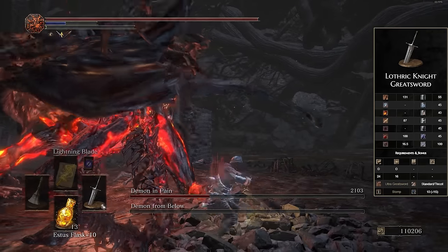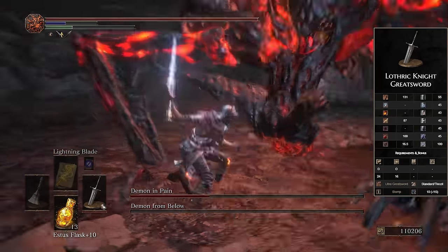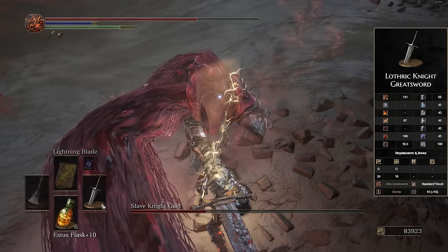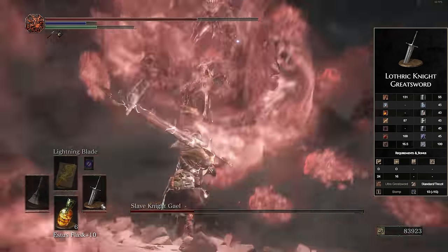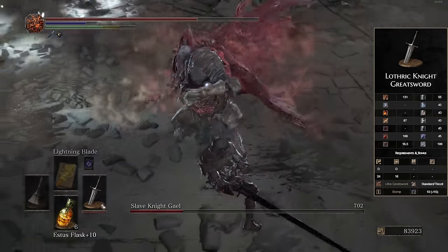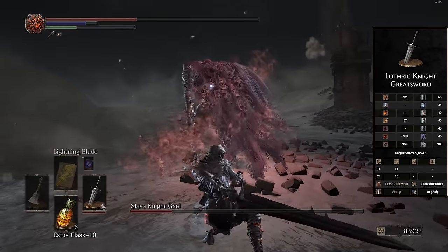This weapon also gets access to the Stomp weapon art. For 10 FP you do a stomping attack that gets you a bunch of hyper armor — you can take a whole bunch of attacks — and then the follow-up is a very high damaging attack that can yeet enemies up into the air and do very high amounts of stagger damage. So if you're ever in a situation where you're fighting a bunch of smaller enemies that are stun-locking you, this can be a very nice direct counter to that. If you want a weapon that can just do a bunch of damage in one hit, this one is probably going to be it.